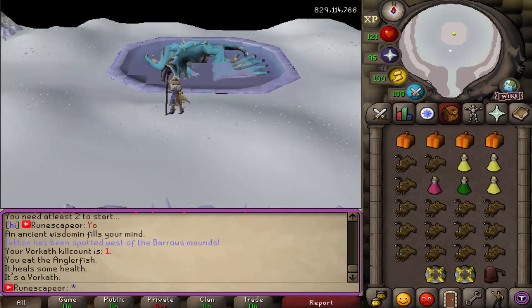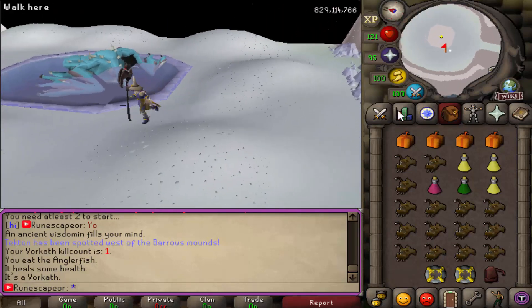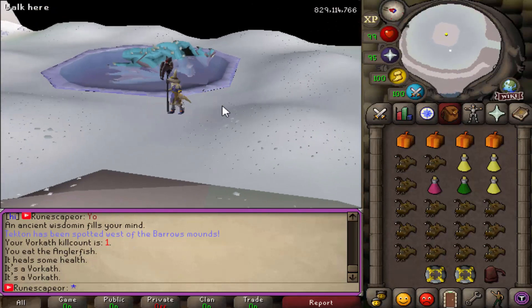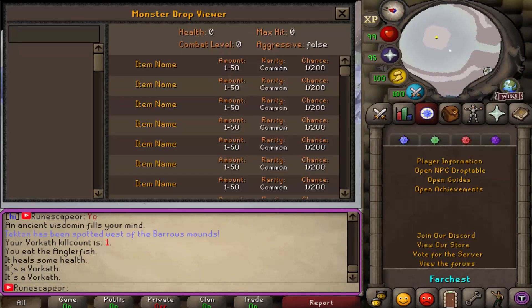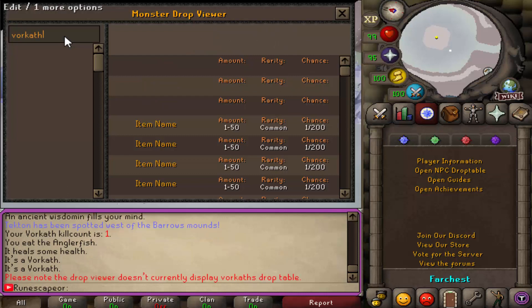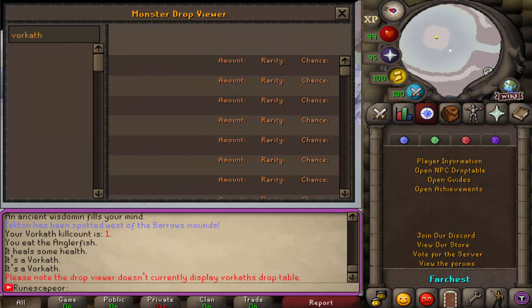So I just went ahead and finished up my first ever Vorkath kill on FarChest and it definitely feels really good. I did end up getting a few drops, and you can also examine it and it will tell you it's a Vorkath. They also have a fully working NPC drop table — if you want to go ahead and type in Vorkath, you will see the drops.